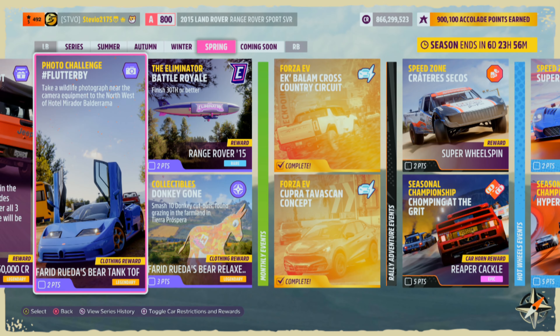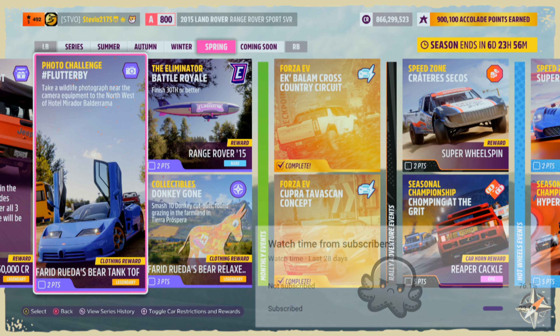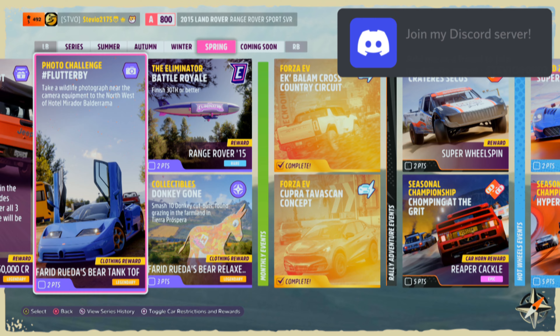I can't believe it's spring already — the final season of Explore the Horizon. We're going to kick it off with the photo challenge, Flutterby. We'll need to take a wildlife photograph near the camera equipment to the northwest of Hotel Mirador Balderrama. This will get us two points in the festival playlist.